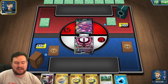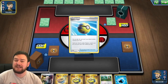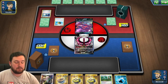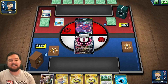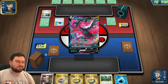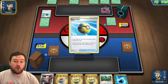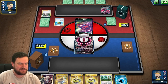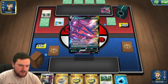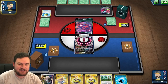We do have a counter though — we can use Galarian Zapdos, which is obviously a hard counter to Eternatus. We only have one of them, so we'll need to find another knockout some other way. Our preferred method will be to use our GX attack, then gust up a Crobat, and then use the Zapdos to knock out whatever we need to win the game. At the moment our hand looks solid — we've got Viridian Forest, Water Energy, Quick Ball, pretty much all the pieces to get close to a GX attack this turn.